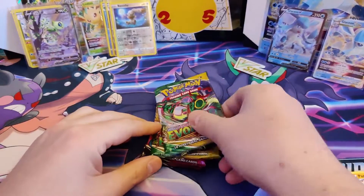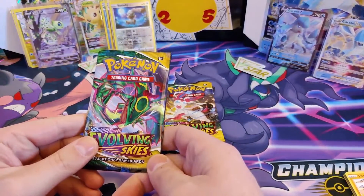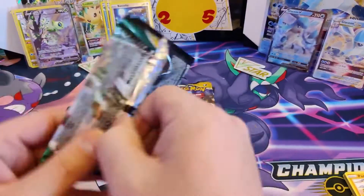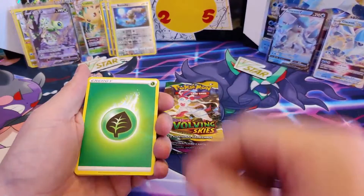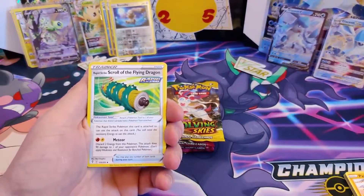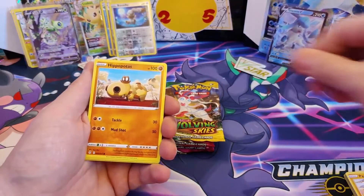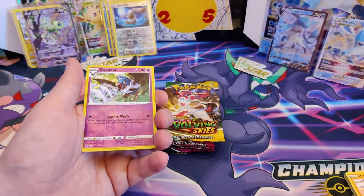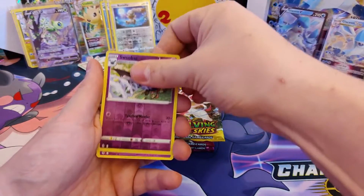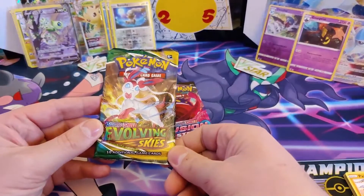Alright, we're gonna start with the Glaceon box, and we start off with Evolving Skies. Let's go! Starting off: Leaf Energy, Rapid Strike, Scroll of the Flying Dragon, Hippopotas, Greavard, Life Dew, Wobbuffet, Copperajah, Zorark, Sandaconda, Swoobat. Reverse Hollow, and the rare card is... a Gourgeist! Alright, next Evolving Skies pack, let's go!